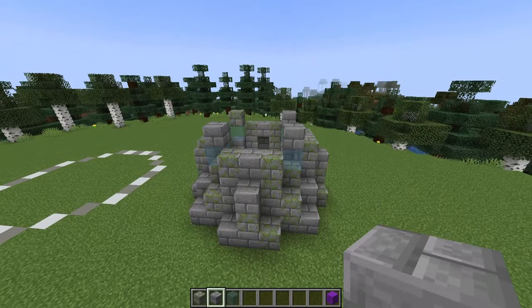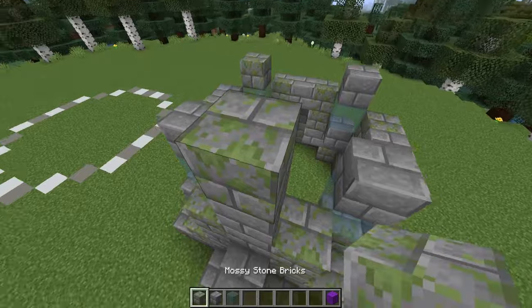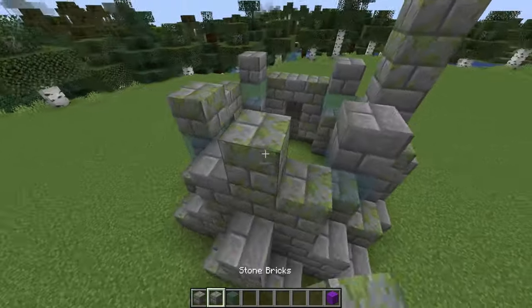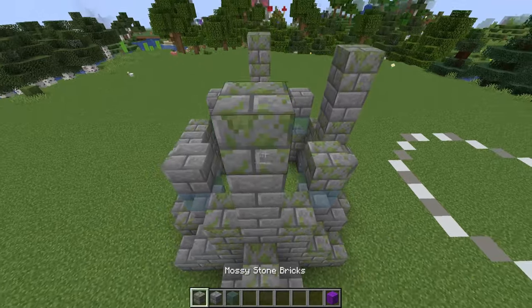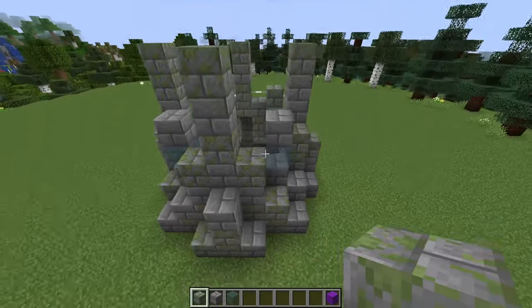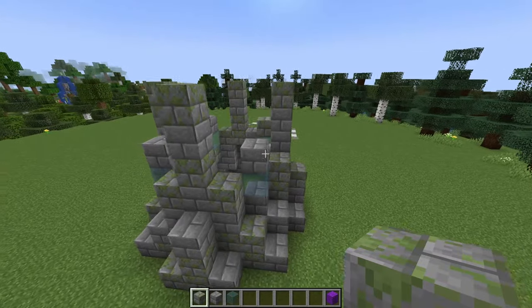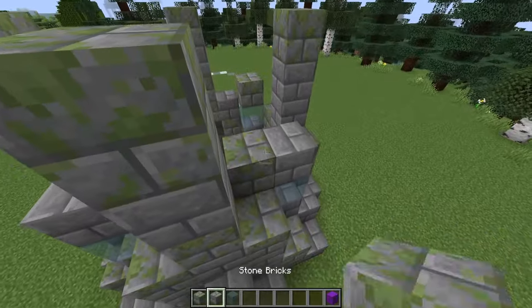I can remove these temporary blocks now. Next, I'm going to build up three high in the centre of each side. For these sections here, we're going to be building up three high to either side of the window — creating a shape like this and filling in that gap completely.